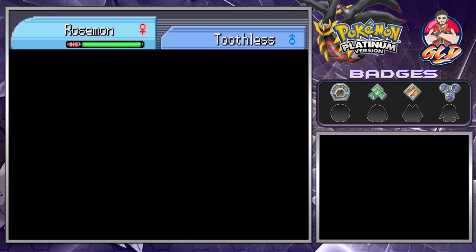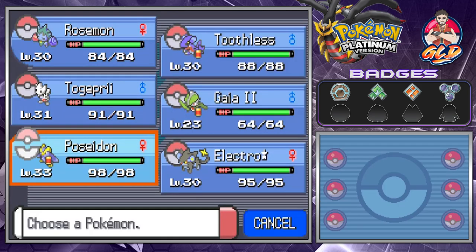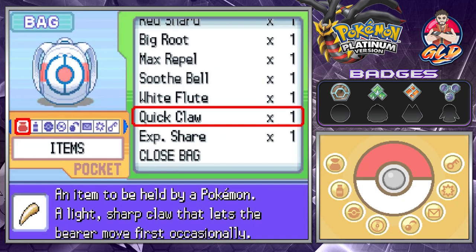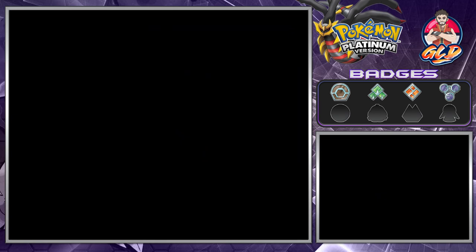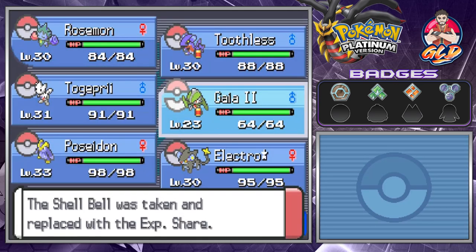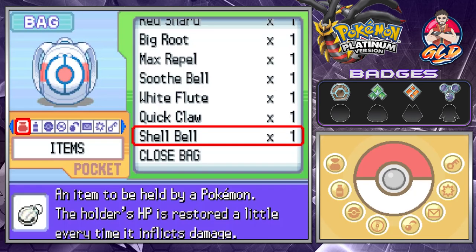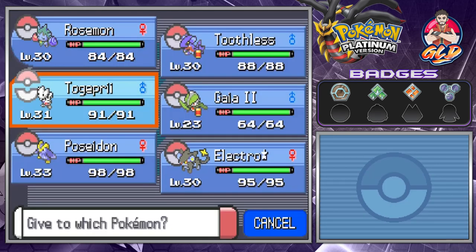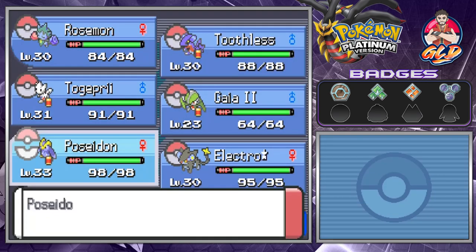With that being the case, let's go ahead and give this experience to our good old buddy Gallade so it can start doing great things. And let's give the Shell Bell to a Pokemon that gets damaged normally — let's go with Togepri — and then a Quick Claw to Poseidon.